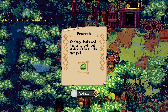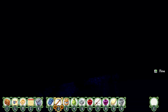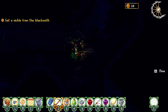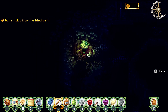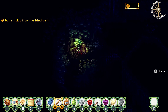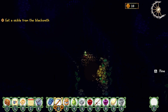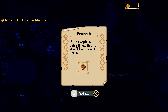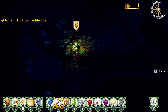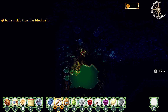Cabbage looks and tastes so dull, but it doesn't half make you pull. I'm so confused now. Alright, let's go - I want to get this sickle. I've got about... when did I pass out last time? Like 10 PM. Okay, this looks mineable. Tin ore. All mine. How much do I need? There's no durability on the items, which I love. The lantern follows the mouse - so much sense. Put an apple in fairy rings and rot - it will like the darkest things. So if I ever need to rot an apple, I assume I do that. I'm a fun guy - I'm a classic pun.